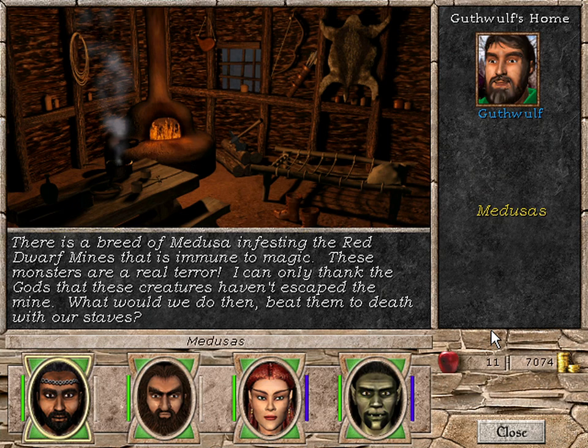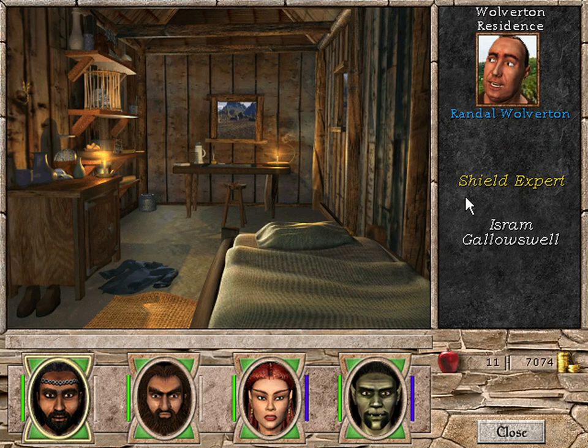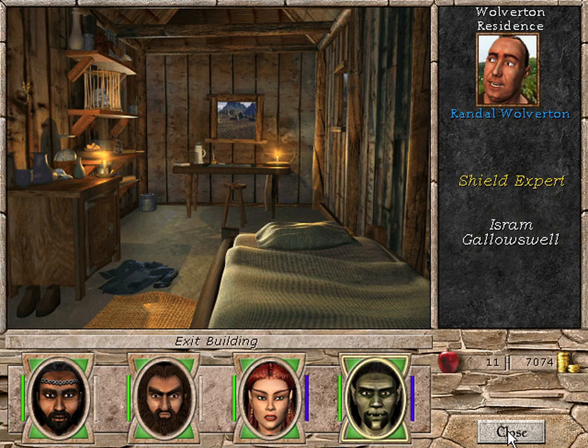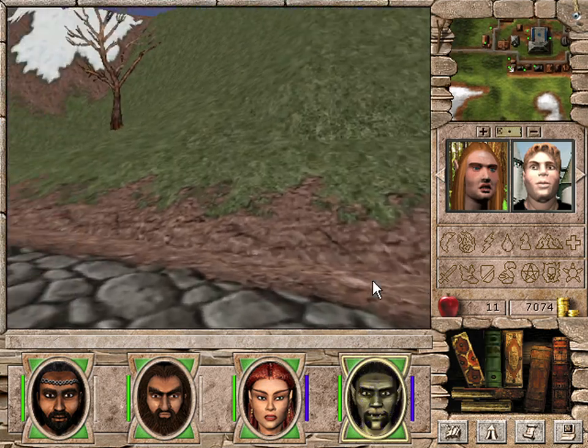I can only thank the gods that these creatures haven't escaped the mine. What will you do then — beat them to death with our staves? Sword maybe? Shield expert. I haven't really got anyone to get to expert shield. But we have information about Isram Gallows Well — that does not sound very good. He gallows well, clearly.